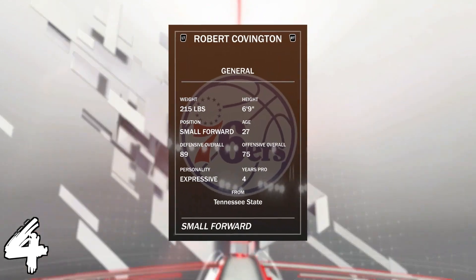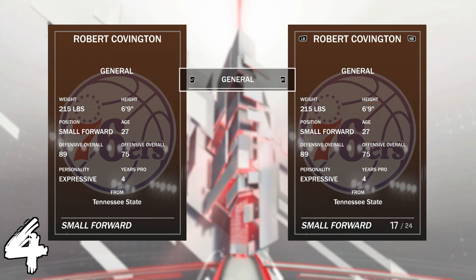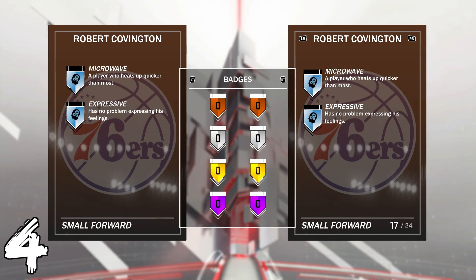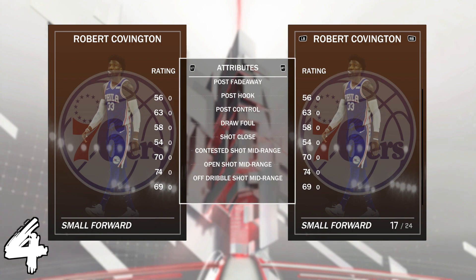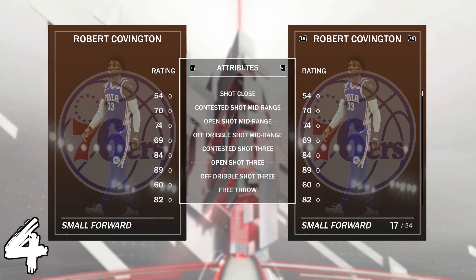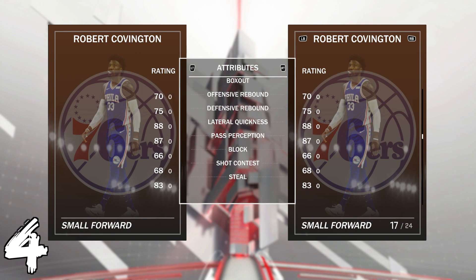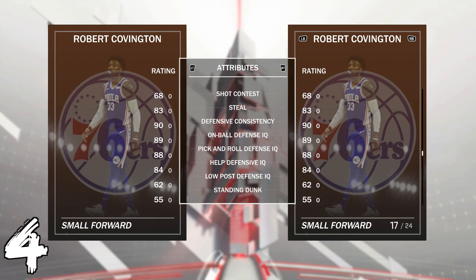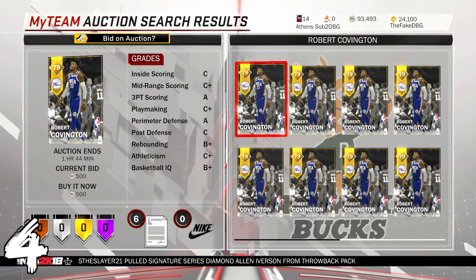At number four I've got Robert Covington. He's a beast of a card — 89 defense overall, 75 offensive overall. If you're just starting out, this is the perfect card to pick up. He doesn't come with any badges but he does have Microwave. He's a 6'9" small forward, so he's tall. Open shot mid of 74 — not the best. Open shot three of 89 — really really good — and his release is money. If he's open in the corners he doesn't miss. Free throw of 82 is good. Defense is really good: 88 lateral quickness, 83 steal, on-ball defense 89. Not the best low post defense or driving dunk — he's there just to shoot threes and play defense.